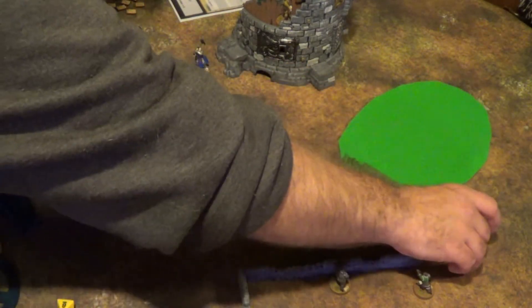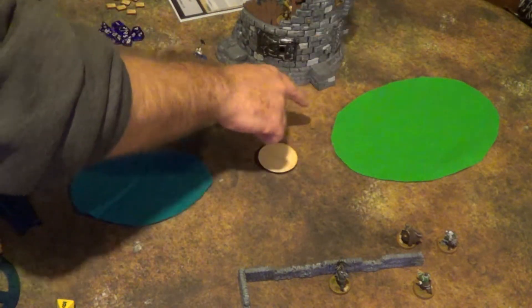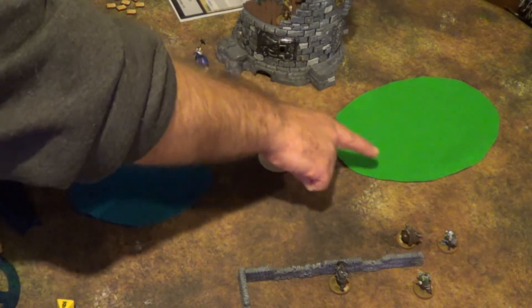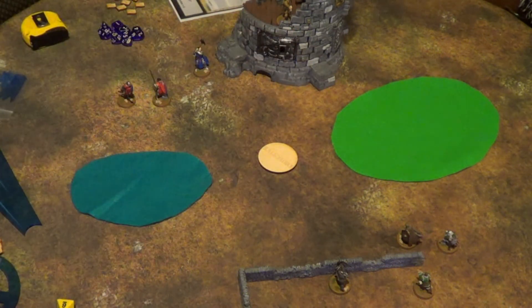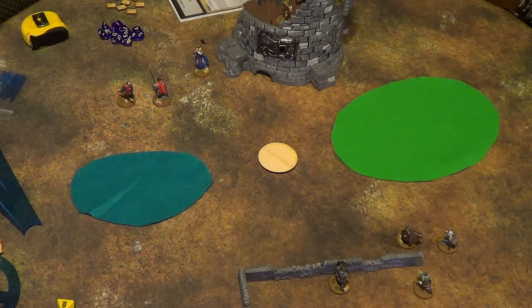You cannot move or see through the entire forest. And down here we have some low walls. Low walls hinder your movement — they're considered rough, so you cannot run over them. They are masking, which means if you shoot over them, they help the defender's defense — they're harder to hit — unless you're standing right up against it, in which case you can hide behind it but don't give the bonus to anyone else.